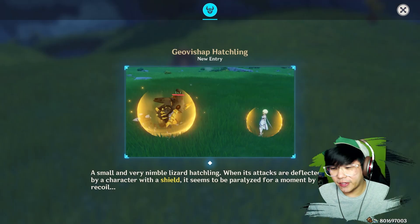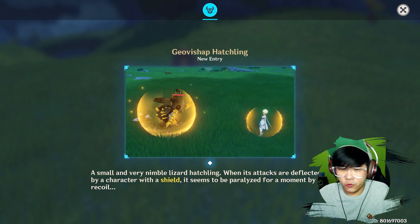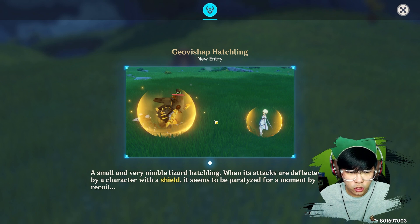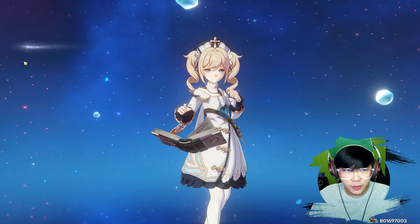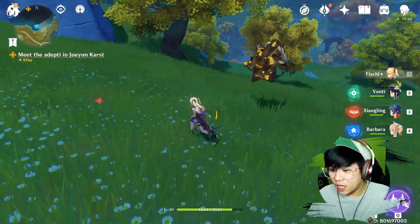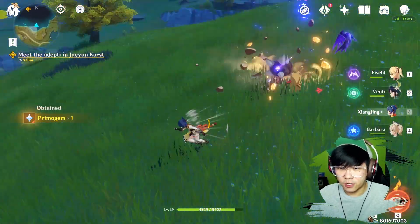I was trying to get through the story and I needed to reach a certain statue — it's part of the quest. And then I encountered this Jovis Shep hatchling. This guy drops a material that ascends your weapons. I'm not really sure which weapon it's gonna ascend, but you kind of need his materials. He's at level 34, so I'm gonna try to take him down with whatever I have right now.